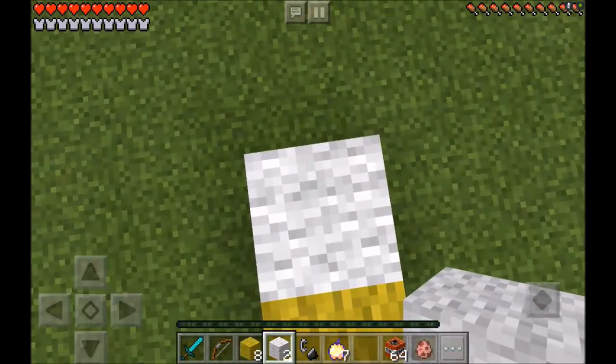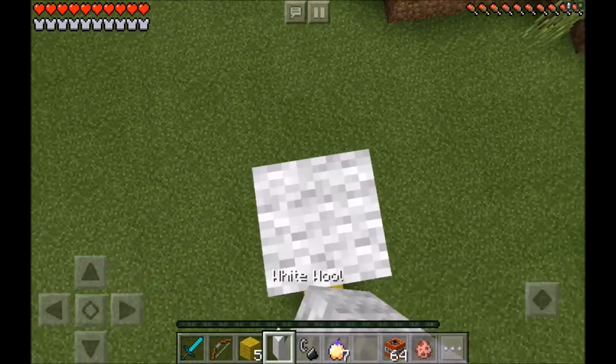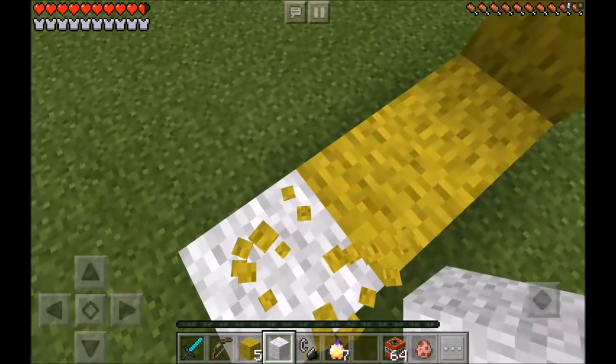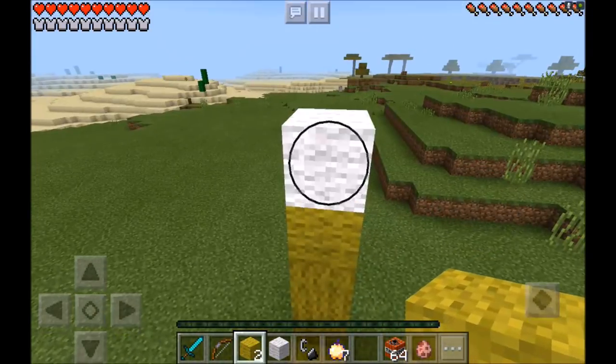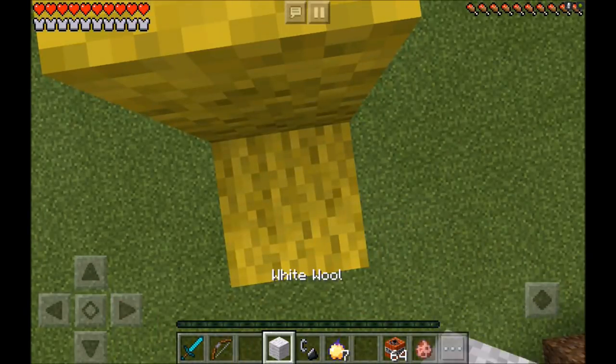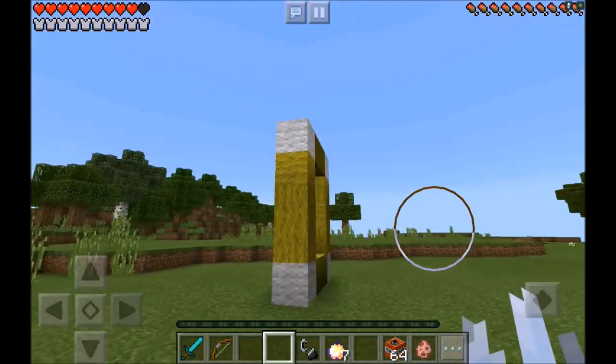Now you want to go ahead and jump on up, and then place 1, 2, 3 yellow wool, and then 1 white wool on top. Now jump on down and place 1, 2, 3 yellow wool on this side, 2 yellow wool in the middle, and then 1 white wool on the edge.